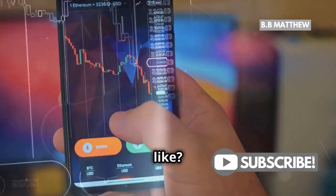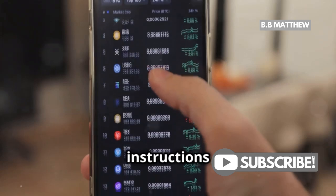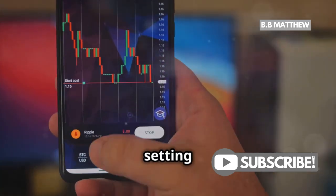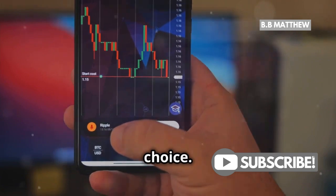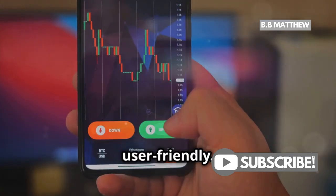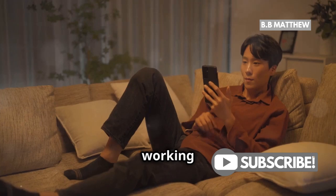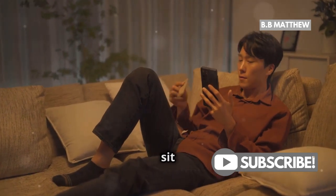Found something you like? Great! Tap on your desired product and follow the instructions carefully. It might involve selecting the amount you want to invest, setting up terms, or just confirming your choice. It's straightforward and user-friendly. And just like that, you're all set — your crypto is now working for you, earning rewards while you sit back and relax.